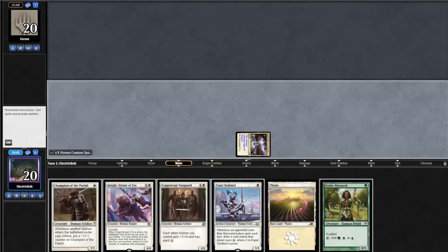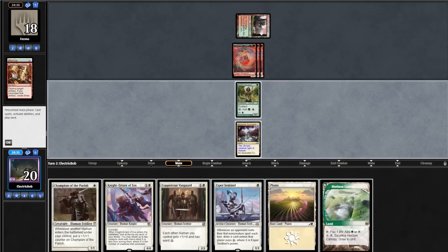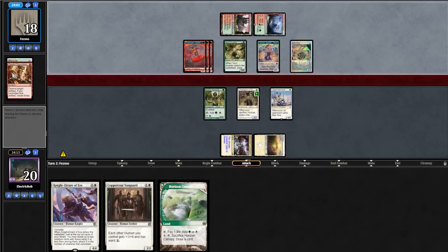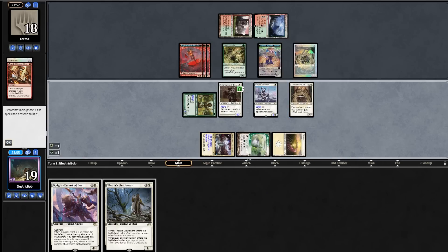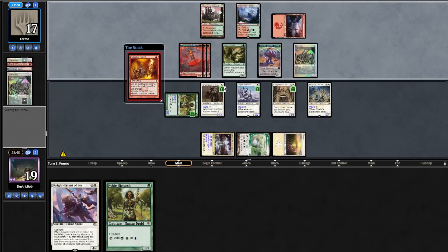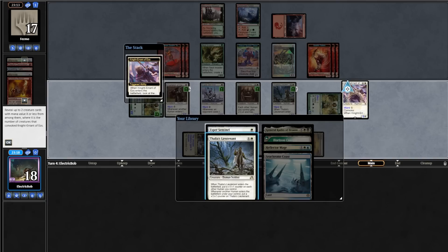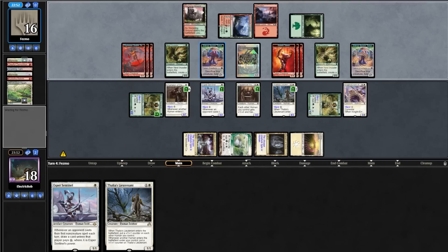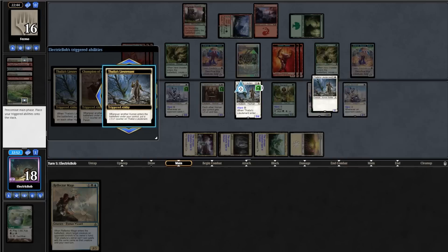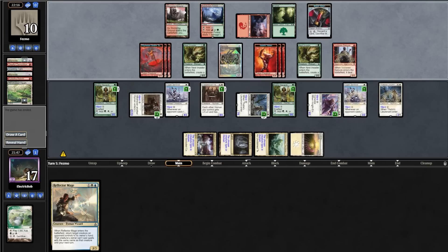Match 5, we're on the play and the hand looks amazing. We go turn 1 Courtyard into a Hierarch. Opponent goes turn 1 Stomping Ground into a Memnite, then casts Gleeful Demolition getting three 1/1s. We draw Canopy, play Plains into a Champion, then cast Esper Sentinel. Opponent plays Copperline Gorge into a Nest Invader, casts Memnite. We draw Thalia's Lieutenant and cast Coppercoat Vanguard into Thalia's Lieutenant. Opponent plays Mountain into Memnite, casts Kuldotha Rebirth sacrificing a Memnite — we draw a Hierarch and they get three 1/1s. We play Cavern, cast Hierarch, then cast Knight Errant of Eos using only 2 creatures to Convoke it — drawing Thalia's Lieutenant and Esper Sentinel. Opponent plays Forest into another Nest Invader. We draw Territory, crack Canopy finding Reflector Mage. Play land into Esper Sentinel, cast Thalia's Lieutenant pumping the squad, attack with 3 big creatures. They chump block 2 and go down to 10. Opponent plays Epicure and scoops.